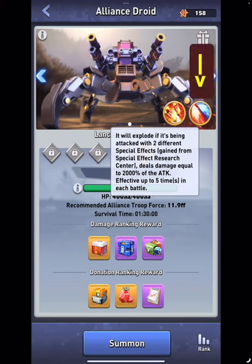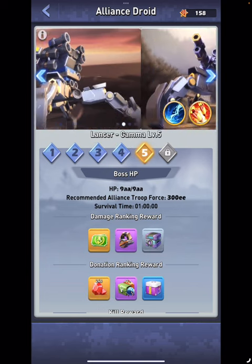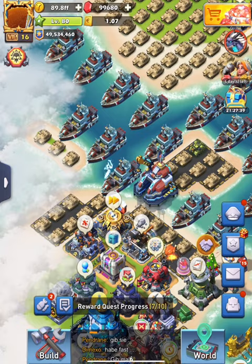The second one requires the Druid to be hit with two different special effects. I'll explain special effects in a second. Let's look at another example — this one says you must hit with the army. There are also bigger ones that require you to hit with three different special effects.